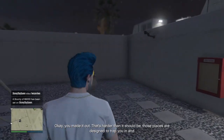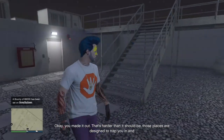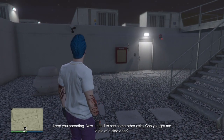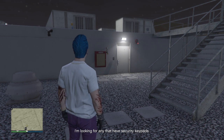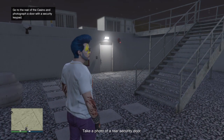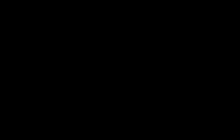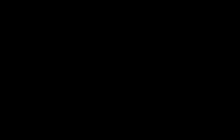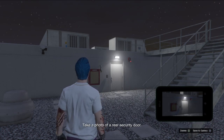You made it out - that's harder than it should be. Those places are designed to trap you in and keep you spending. Now I need to see some other exits - can you get me a pic of a side door? I'm looking for any that have security keypads. I'll do that. I feared this was going to happen.